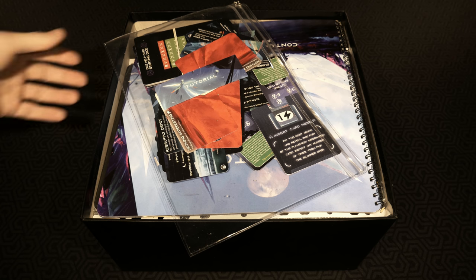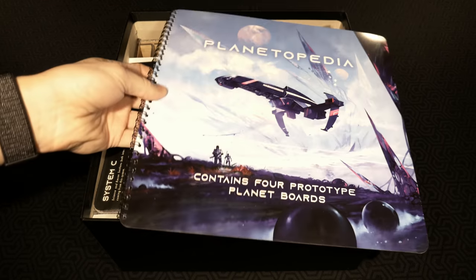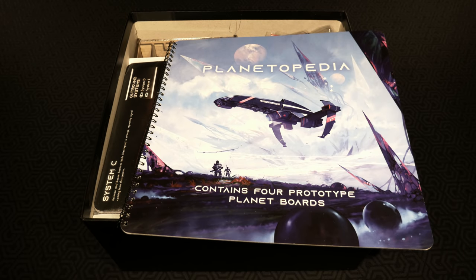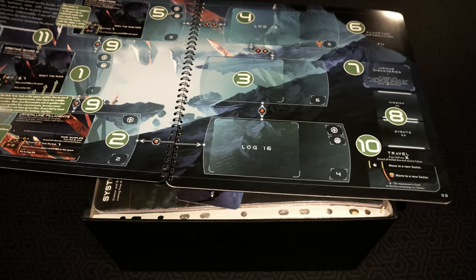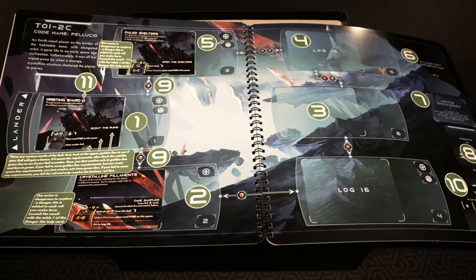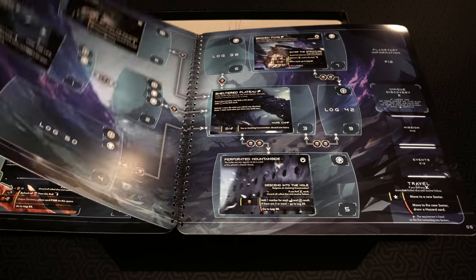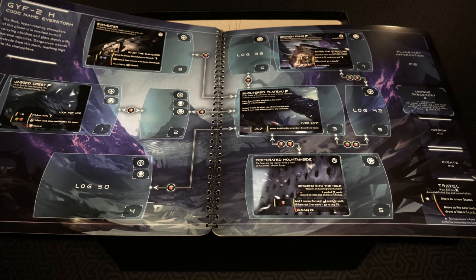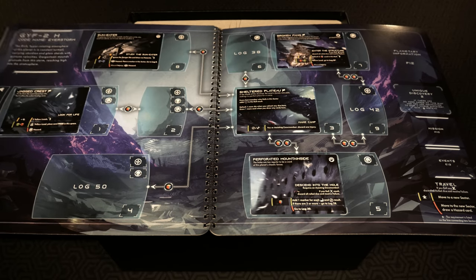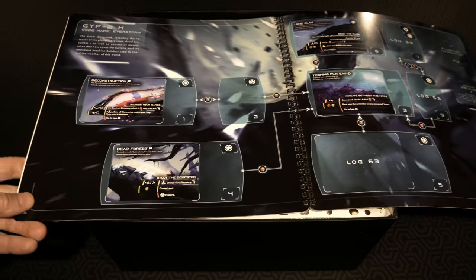Next we have the book they were talking about earlier - the Planetopedia, which contains four prototype planet boards. Here is one of the different planets we can check out - it's pretty amazing, with all these points of interest everywhere. They've got code names in the top left corner and descriptions of what's going on, plus pictures in different locations, unique discoveries, and missions and events that can happen on the sides.